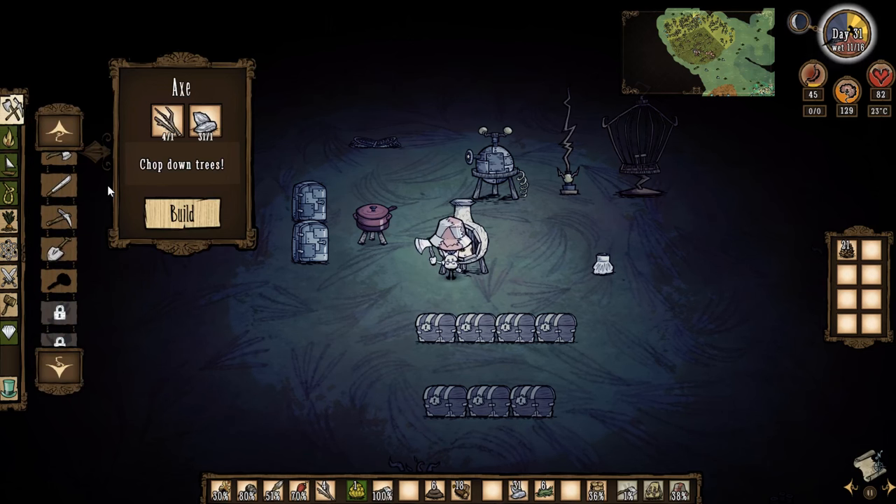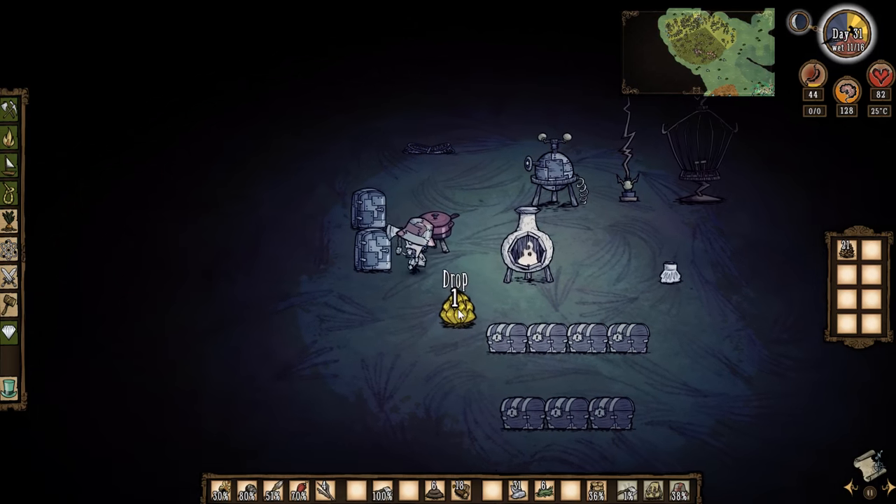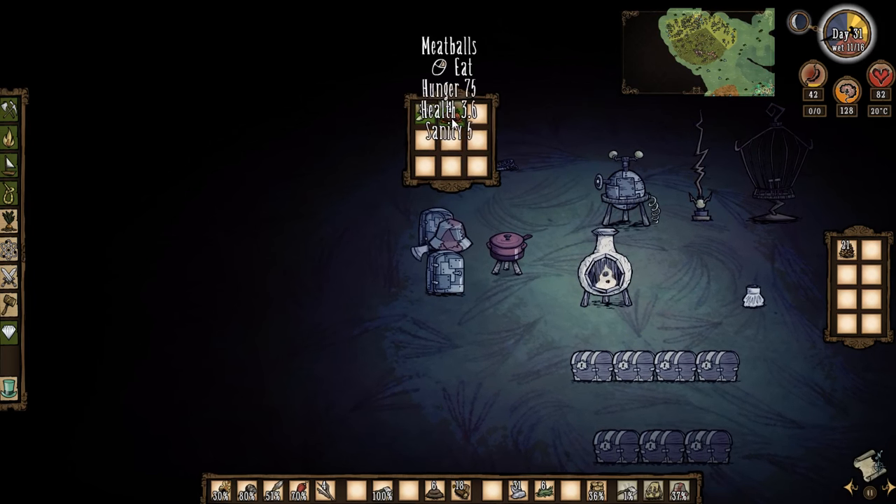We're short of twigs, guys — we are definitely short of twigs. That can go in the fridge. We are so good for stuff, it's unbelievable. Let's eat some meatballs. Maybe two? Let's eat another meatball.